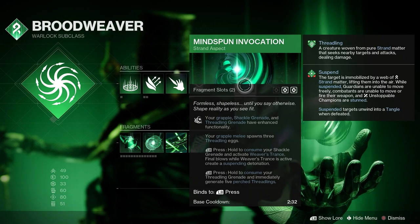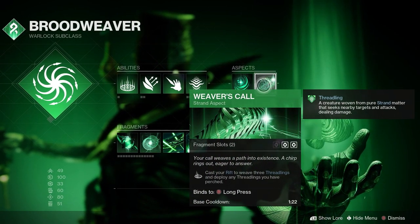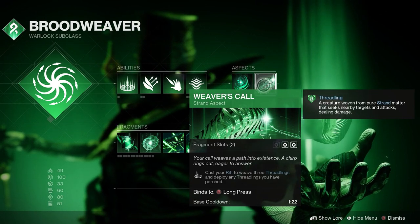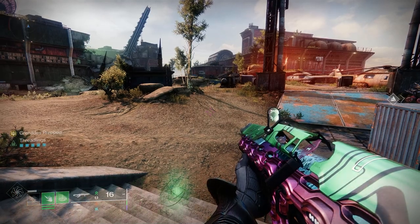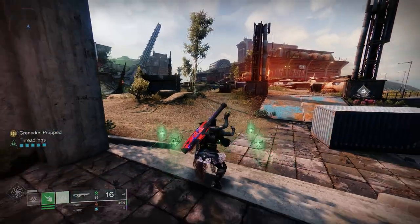The second aspect, Weaver's Call, deploys any Threadlings you have purged when casting your Rift, plus giving you 3 more. So if you have a full 5, casting your Rift releases all 8 at the same time. Pretty cool stuff to see.